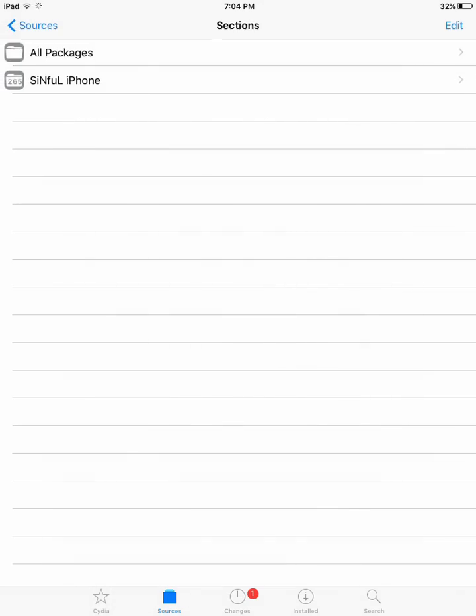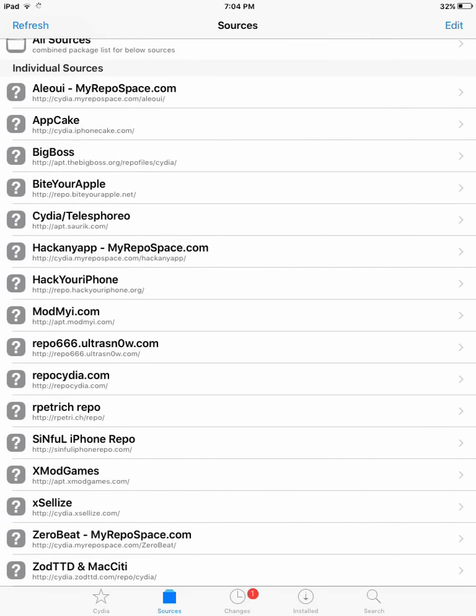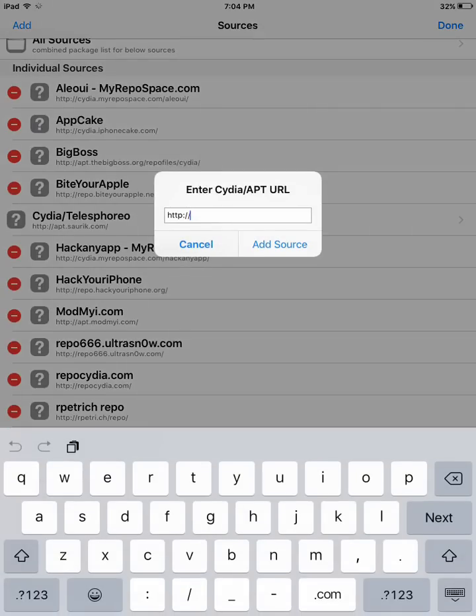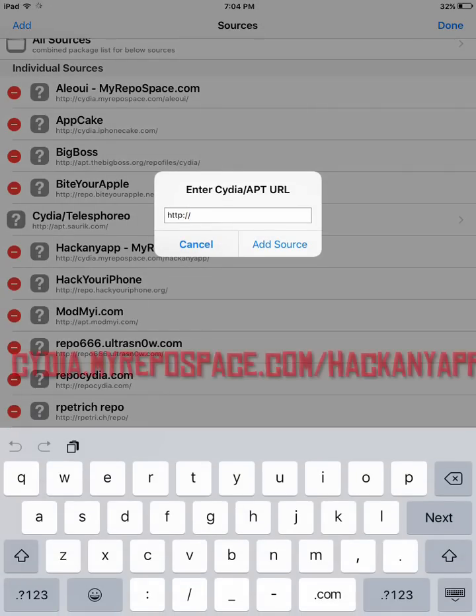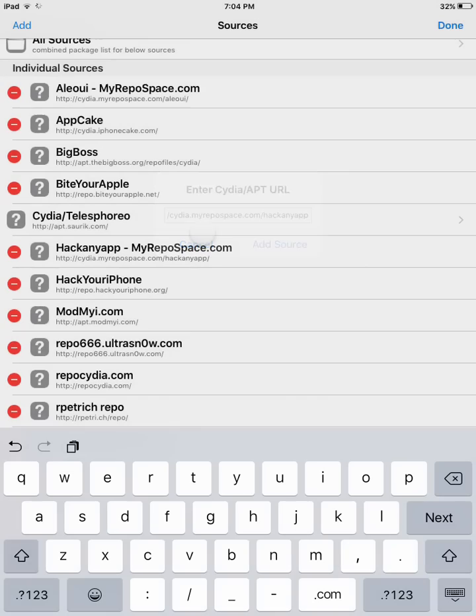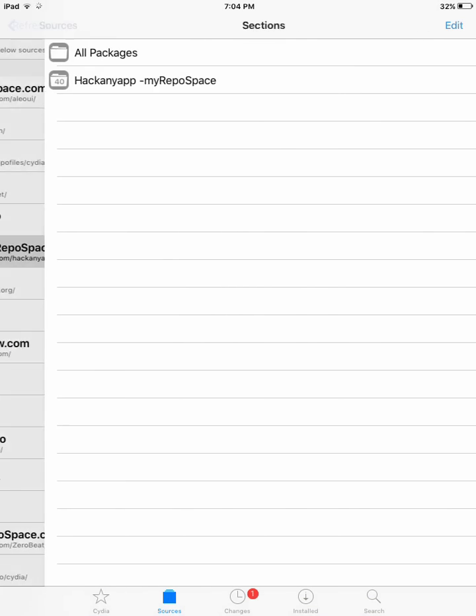All the cracked games and stuff are also available, so make sure to get this repo on your device. The next repo is cydia.myrepospace.com/hackanyapp. This repo is basically for Minecraft lovers — if you play Minecraft Pocket Edition a lot, you should definitely add this repo.